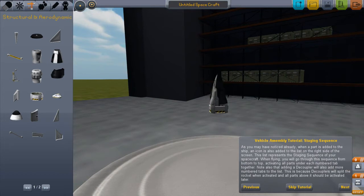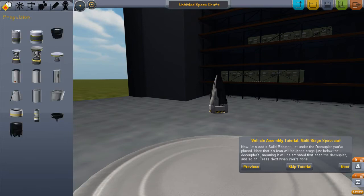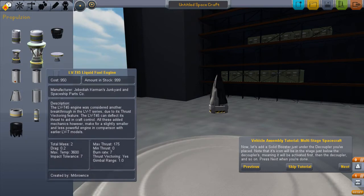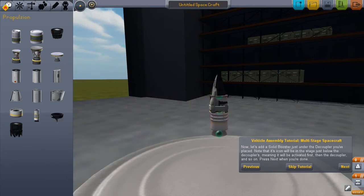That's pretty neat. When flying, you will go through the sequence from bottom to top, activating all the parts under each numbered tab. Adding a decoupler will add more numbered tabs because decouplers split the rocket when activated and all the parts above it should be activated later. I'm going to add a solid booster here — so we'll add that there. We now have our command module, our decoupler, and then our booster.